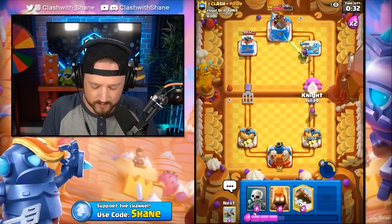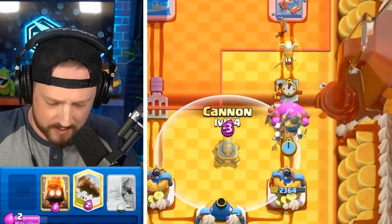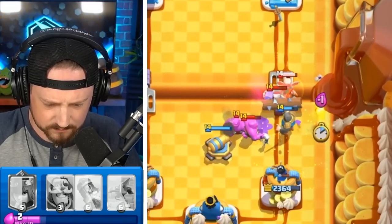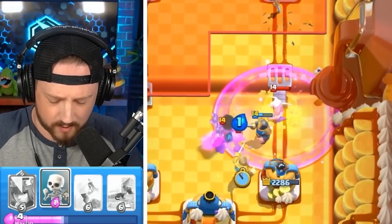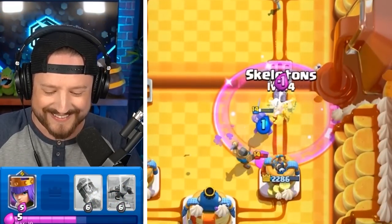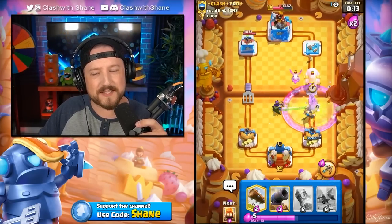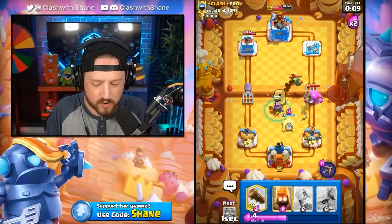Archer Queen goes in right lane with the ability. Knight and Skeletons to pull the E-Golem away. With that Battle Healer being raged up we might be in some trouble — never mind, we're good. There's a reason she's one of the worst cards in the game. How do you think they should fix the E-Golem and the Battle Healer? They are both not very strong right now.